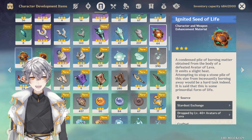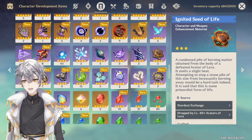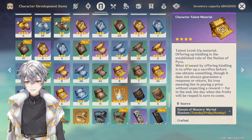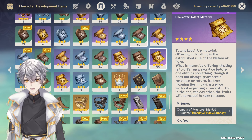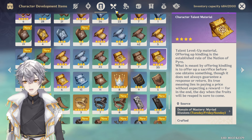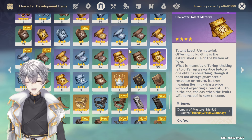I'm gonna crown at least one skill. The elemental skill is the priority. Eventually I'll get enough books — the banner releases on Tuesday, which is also the talent domain day, so I'm gonna grind tomorrow. I've got enough to crown one skill, which is the elemental skill. For the burst, I might be able to make it to level seven or eight.